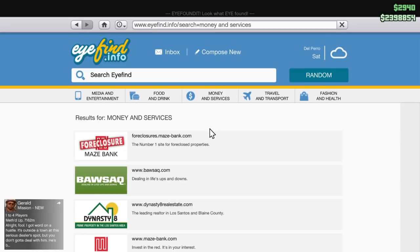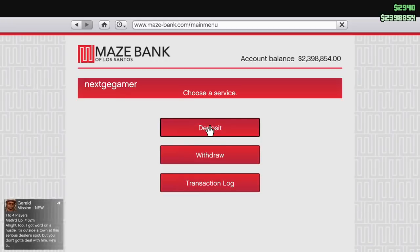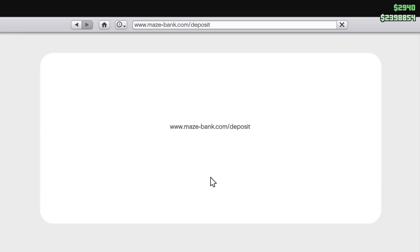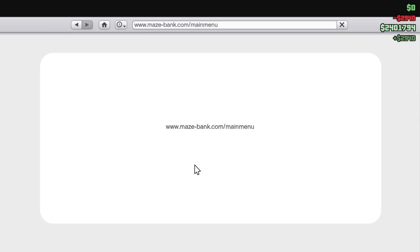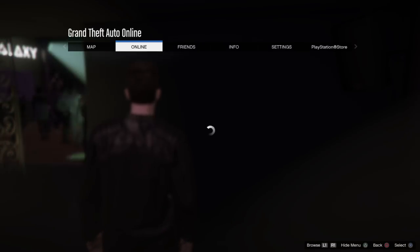The first thing you're going to want to do is if you have any money in your pocket, you're just going to want to deposit it all into your bank account. Just deposit everything — I'm going to show it for the people who've never done this. So just deposit all your money.